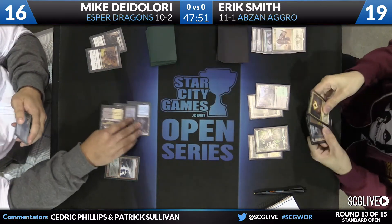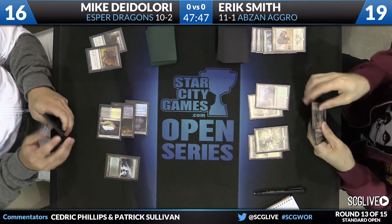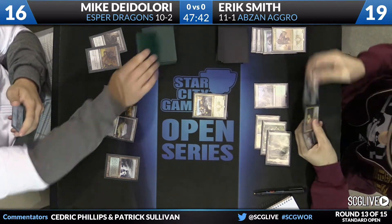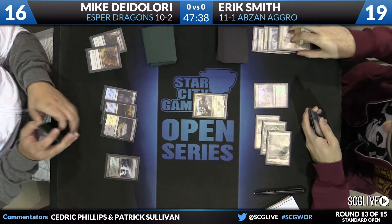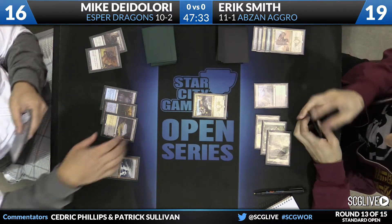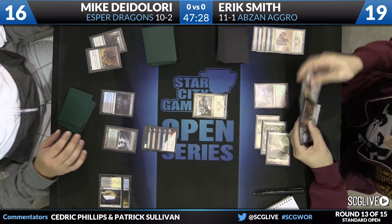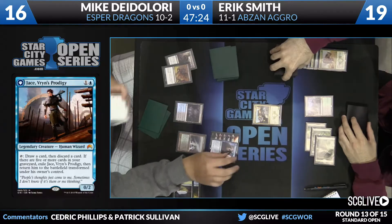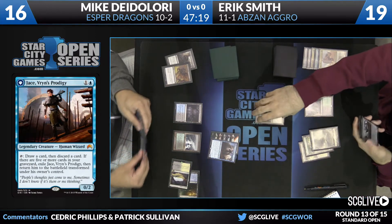Siege Rhino comes in. Hero's Downfall is going to take care of that. Shields are down for Smith to resolve whatever he'd like. There's Anafenza. Pass the turn back — Will Smith over to DeLaurie. DeLaurie with a Jace — not a card we see a lot in Esper Dragons. They try to stay creatureless for the most part outside of the Dragon cards. DeLaurie does have a lot of high-impact cards to flash back, though.